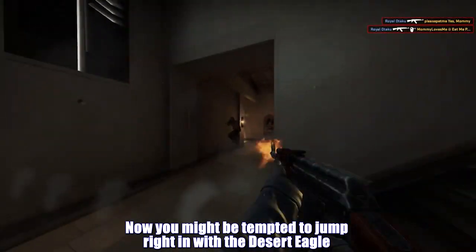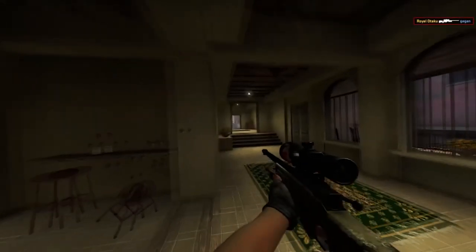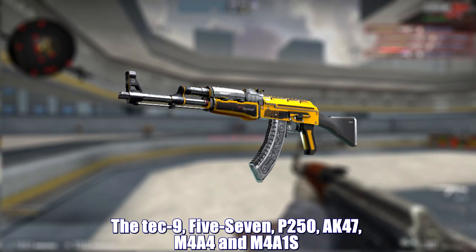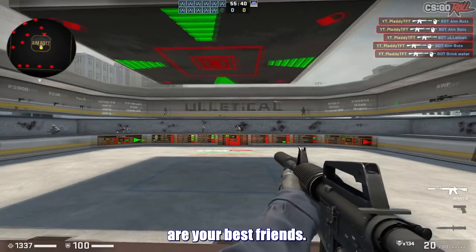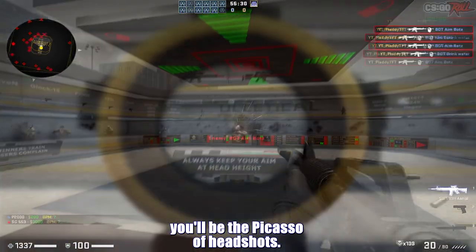You might be tempted to jump right in with the Desert Eagle or AWP, because they look like they could take out a dinosaur. But let's start simple. The Tec-9, 5-7, P-250, AK-47, and M4A4 and M4A1-S are your best friends. Trust me, once you master these, you'll be the Picasso of headshots.